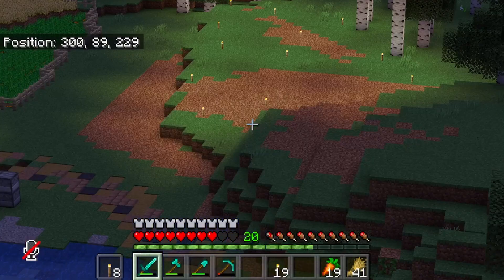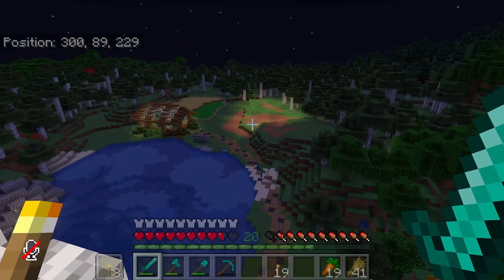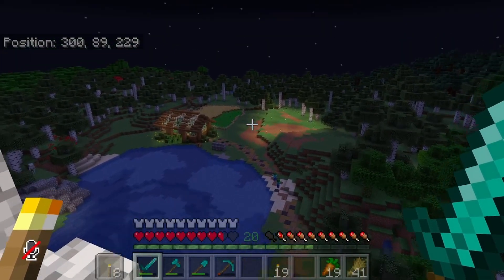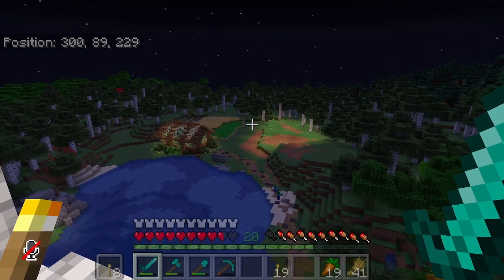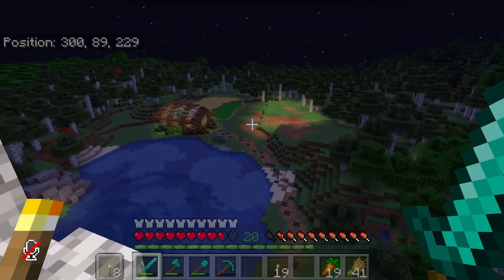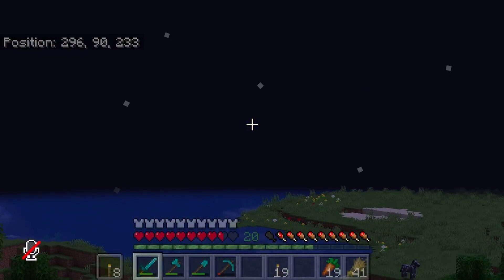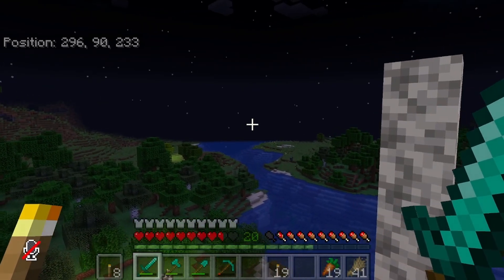We've cleared out a space for the iron farm right here. Before we start building it, I'd like to bring the villagers first. I want to build a safe house for the villagers — it's not going to be the prettiest thing but it'll hold them while we collect materials. Luckily a village is over that way, not too far, so it shouldn't be a big deal to get those villagers.